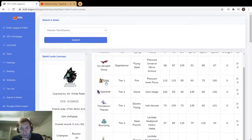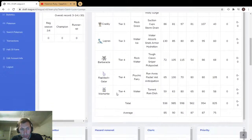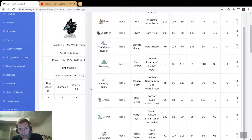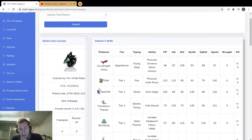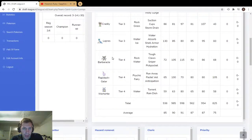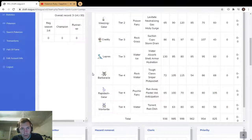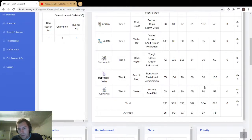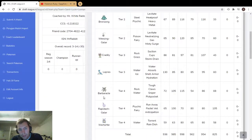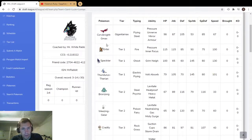Entei is awesome — gets Bulldoze, Sacred Fire is really scary, and Inner Focus so you can't Intimidate it. Corvinite has Mirror Armor too. So Intimidate on this team isn't really useful except against Barbaracle or Galarian Rapidash. These are pretty solid pokemon, but I don't know how often you're really bringing Barbaracle or Galarian Rapidash considering the other pokemon you have.